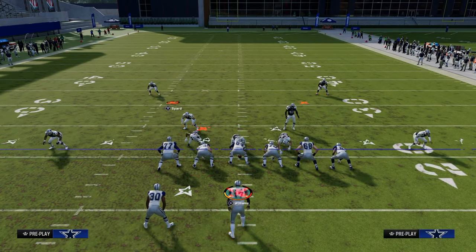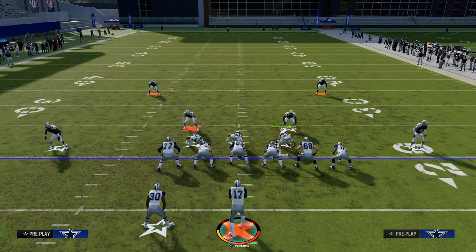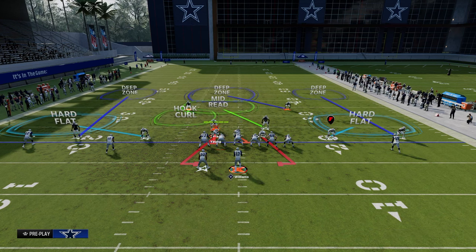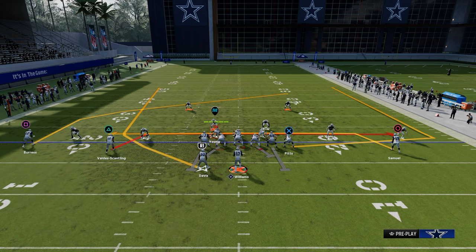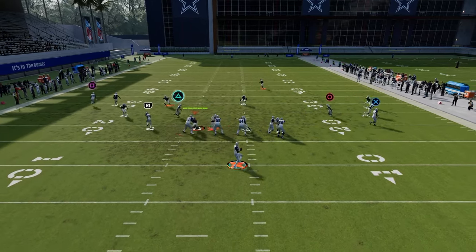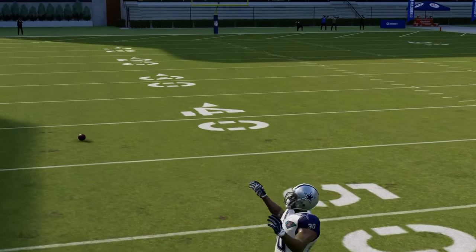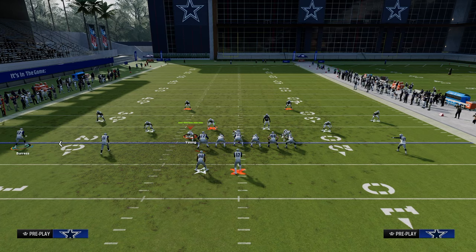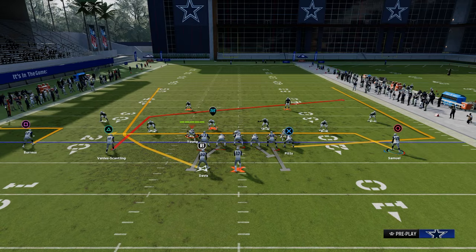Another underrated aspect of this is you do have some wheel routes. A lot of people like hard flats — they're going to try to just take away the quick flats and blitz you. That's going to be the main strategy. You can throw these wheels against zone, but they're a little unique. The way we would do this is run a route combo like this — the flat will go to the out route, and you could throw it in there, which I think is also a very important route combo.